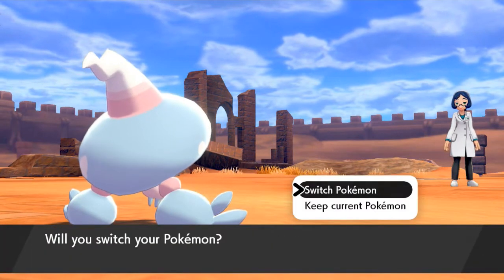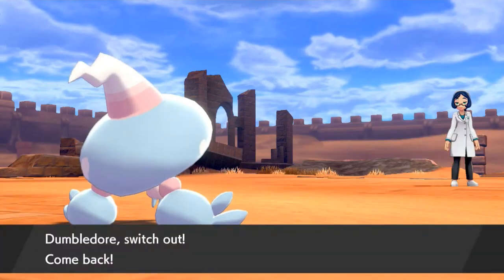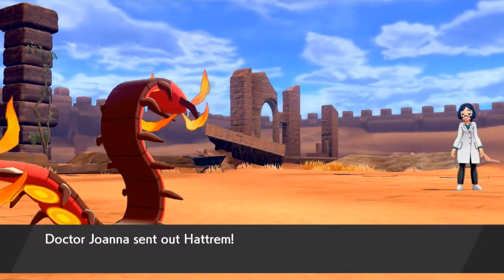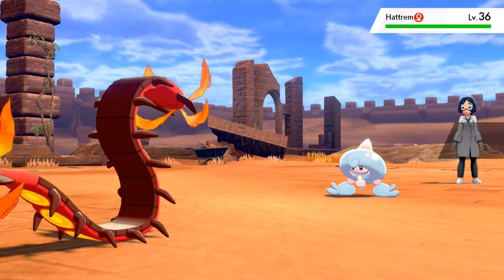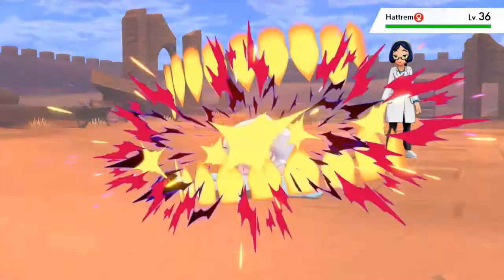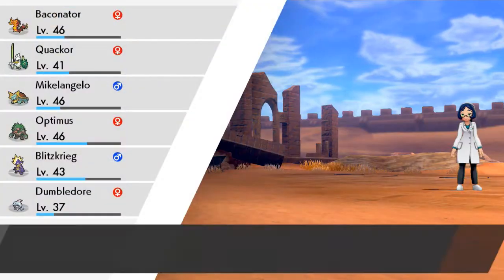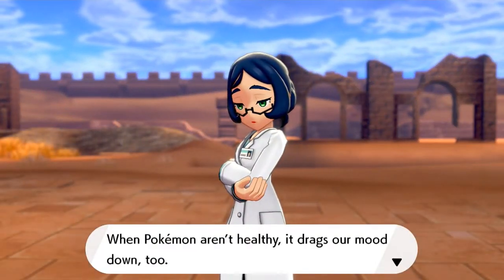Here comes a Hatrim, so we're going to be switching out, since Hatrim is basically the same Pokemon I have. Let's go ahead and use Baconator — it just learned Crunch Attack, so we'll be good to go. Here comes Hatrim. Let's go right ahead and use Crunch Attack to finish this guy off. Crunch Attack does it, wins it. And Joanna has been defeated. She's like, when Pokemon aren't healthy, it drags our mood down too.